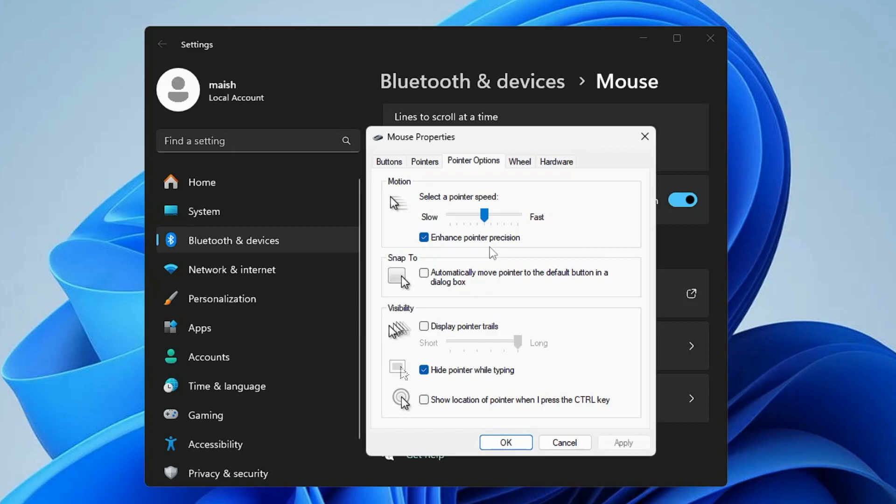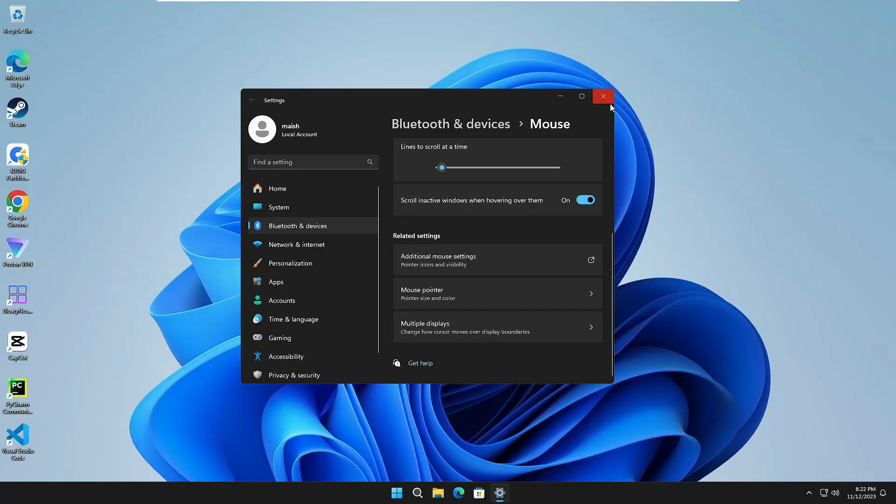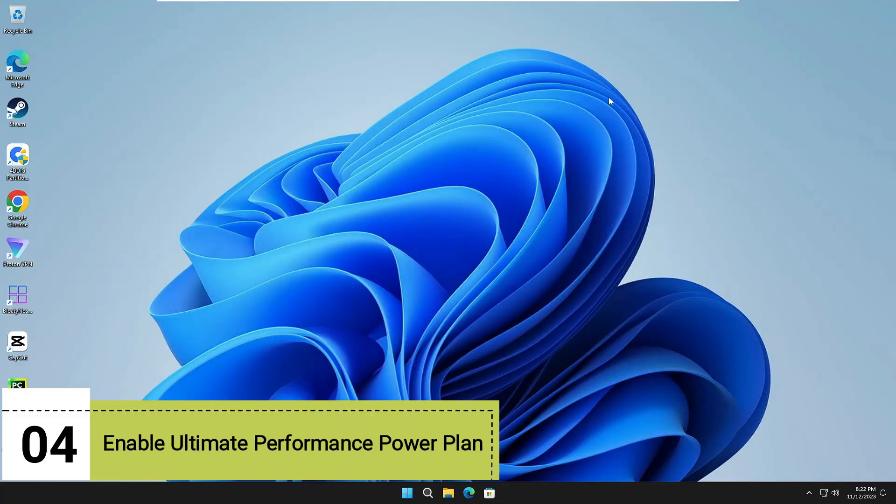It is recommended for all gamers to disable the Enhance Pointer Precision feature. The reason is that this feature does not have a linear increase across the board, making it hard to be completely accurate. Simply uncheck this option, then click Apply and click OK, and close it.